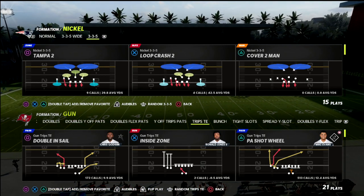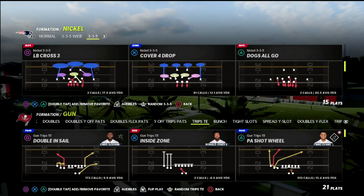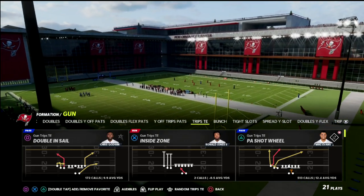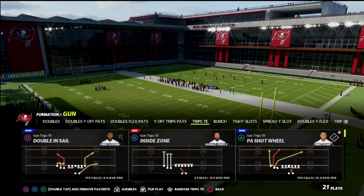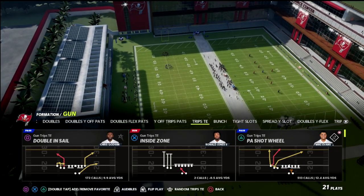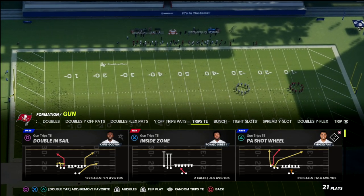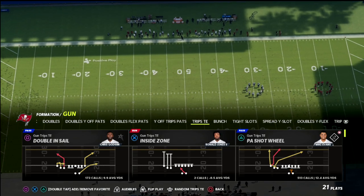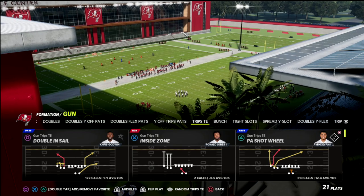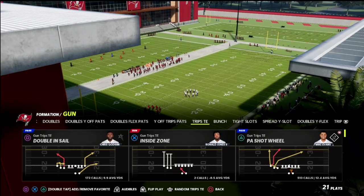Today we're talking about the Trips Titan Formation. You can find this formation in the New England Patriots Offensive Playbook. I actually have an e-book on this. If you want to get my full Trips Titan Offensive e-book, I'm going to put a link in the description to my Patreon. By joining the Patreon, you're not only going to get access to my Trips Titan e-book, but also all 14 offensive and defensive guides I've released so far this season, as well as any guides I'll be releasing while your subscription is active.